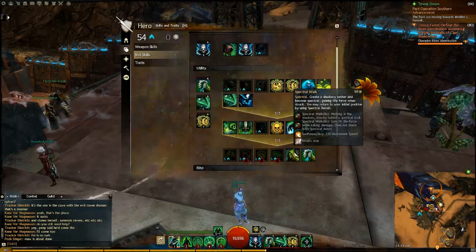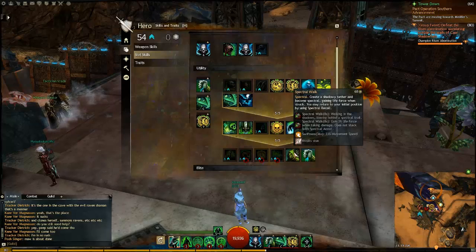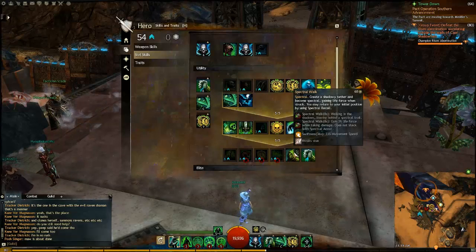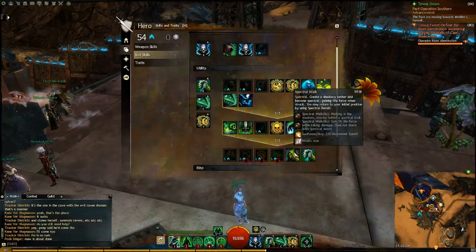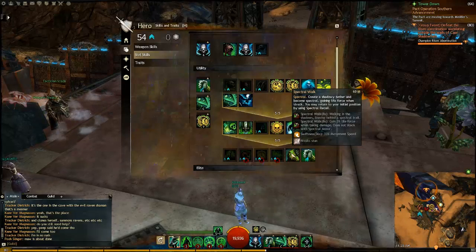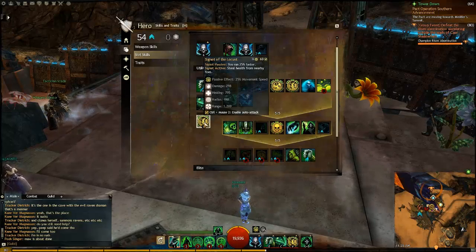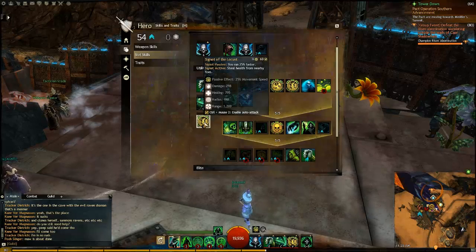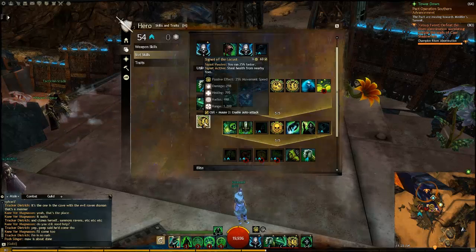The last one I like using is Spectral Walk. Spectral Walk gives swiftness for 36 seconds, on a 60 second cooldown. It leaves a shadow behind, and if you activate it again, you'll instantly be teleported back to your shadow. This is great for kiting mobs. For my third slot, I use Signet of the Locust, which gives 25% movement speed. I use the active once in a while, but mostly I just like the passive for the movement speed boost.